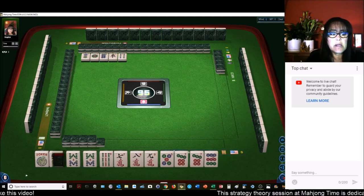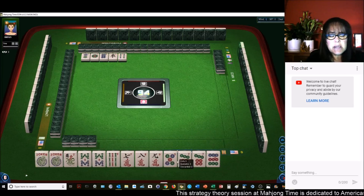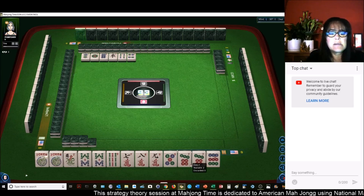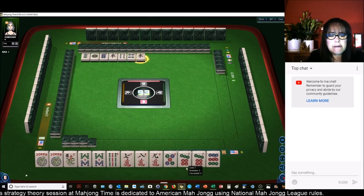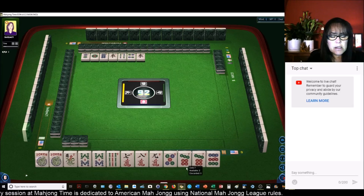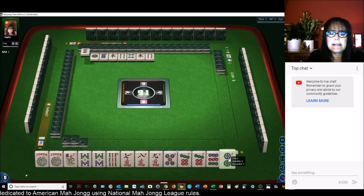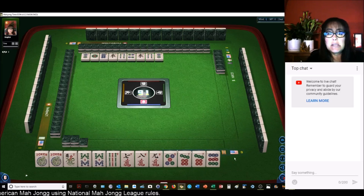We got a joker, so now we have two. I'm thinking five or seven, eight, nine — third hand down, mixed suit kongs — is probably a pretty good choice. Four bamboos. If we get an eight dot, we could maybe do the consecutive run concealed hand.